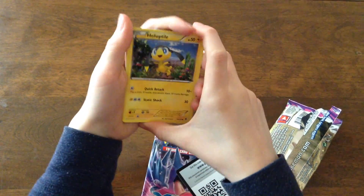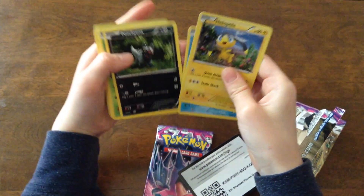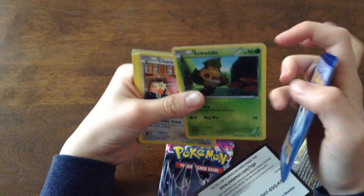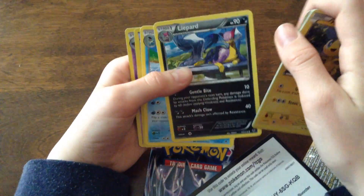So first off, Heliolisk, that's the first card. Finneon. Poochyena. Swadloon — I mean Sewaddle. Chansey. Klefki. Leafeon.